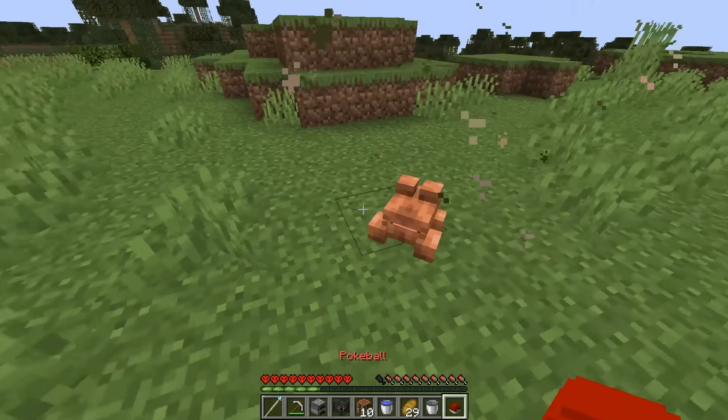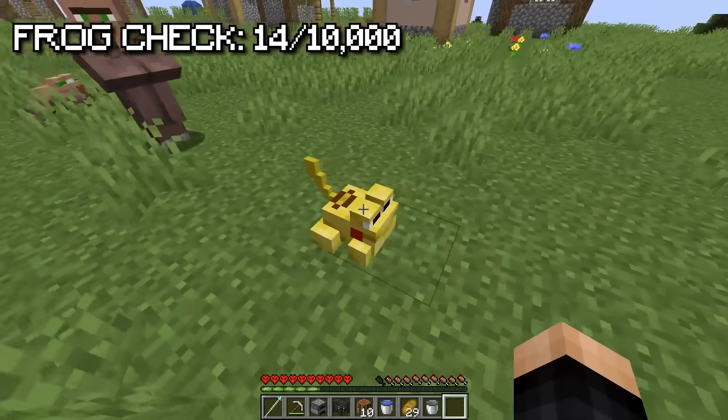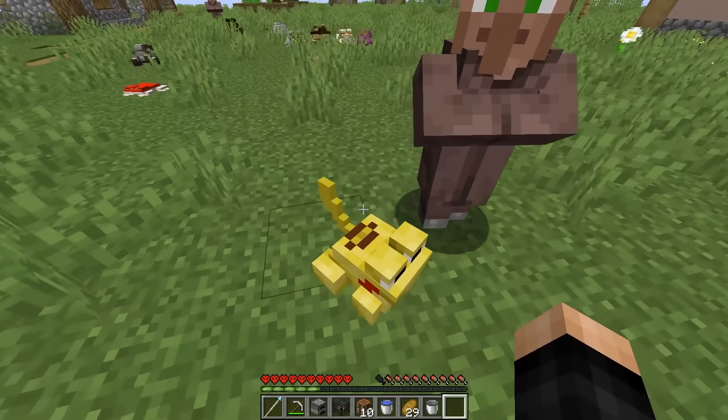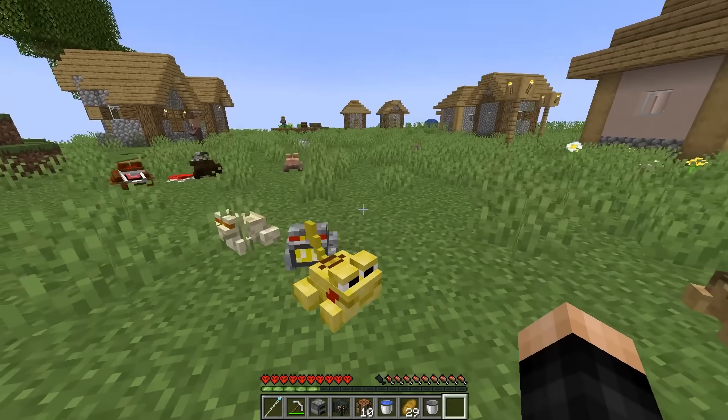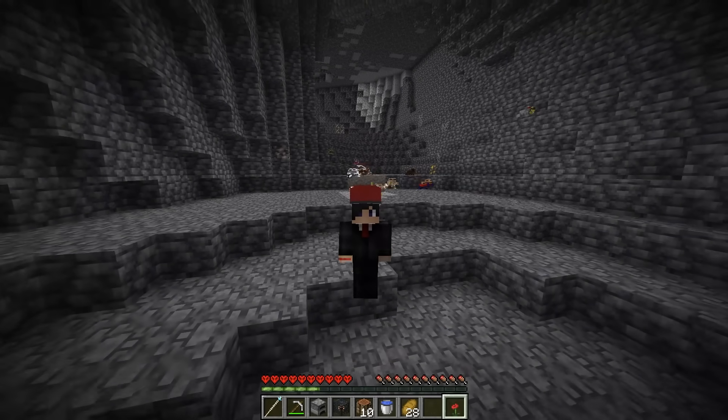With the pokeball, I give it to a frog and get the pikachu frog! It shoots lightning. Now let's move on to the next frog type.